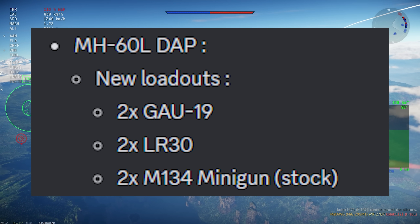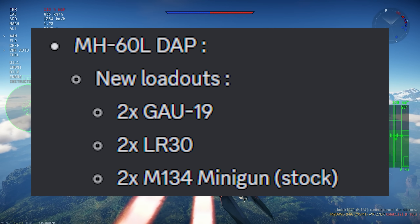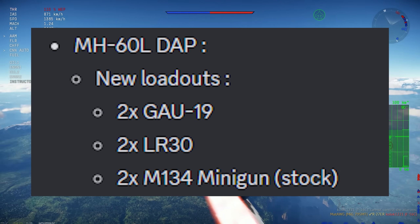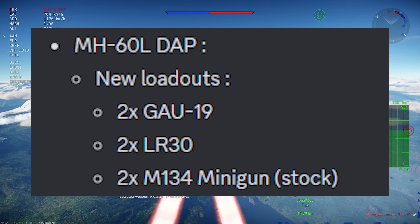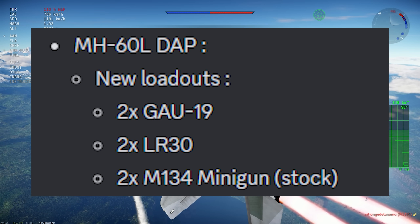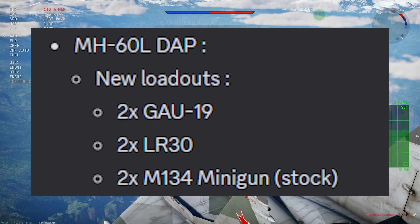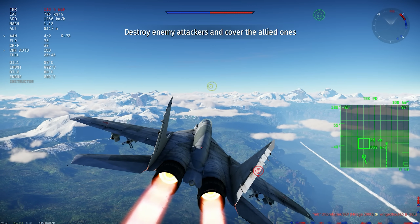The second thing is, of course, the MH-60 Blackhawk DAP, which actually got some new guns — the GAL-19, the LR-30, and the minigun, the M134. I didn't cover that in the dev server, but the dev server has already closed. The Blackhawk got those machine guns.